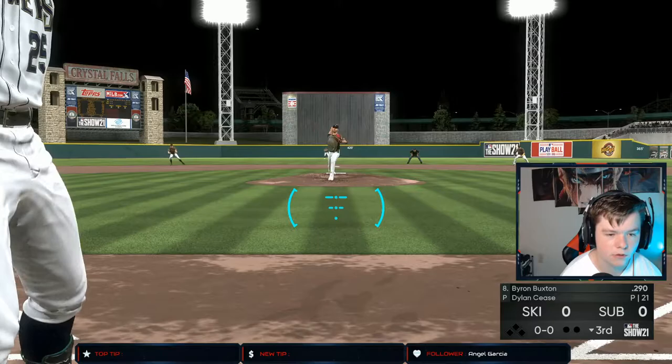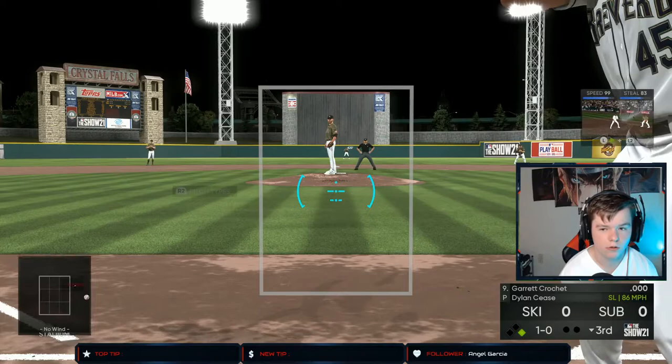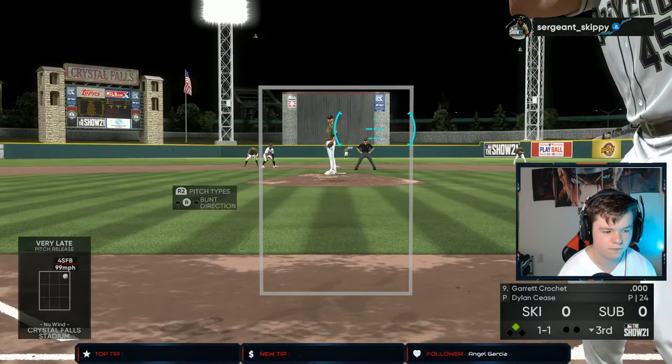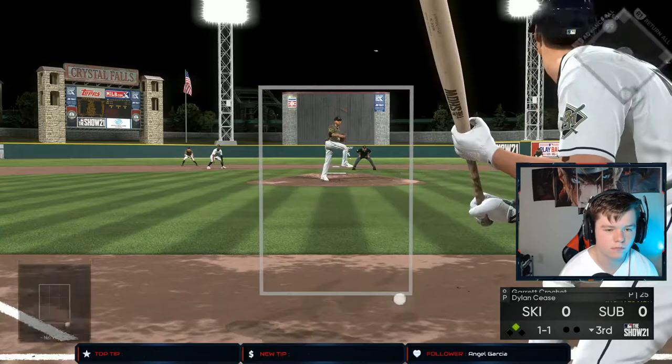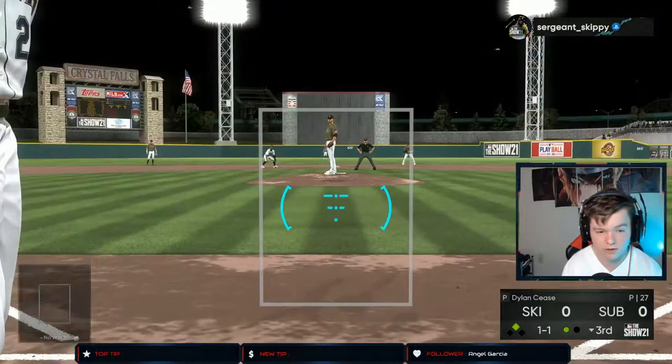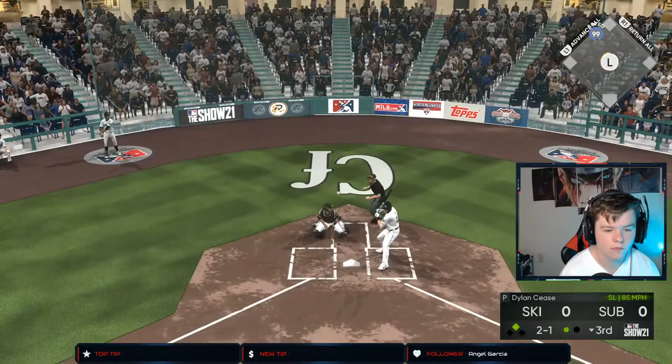Come on Buxton, you're almost up to .300 average — you're the worst hitter on my team. Let's go, finally we get rewarded! Now we're gonna steal bunt. He actually got a really good jump. Now we're gonna bunt. This guy's not a bad pitcher, and he probably threw me out at second if we're being honest — it was too close.